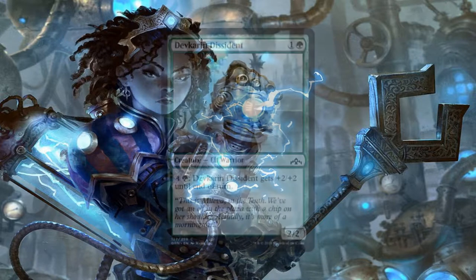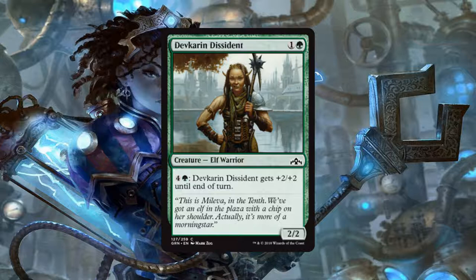Then we have the Devkarin Dissident, a 2/2 Elf Warrior for 1 generic and 1 green mana, with the ability: pay 4 generic and 1 green to give it +2/+2 until end of turn. A 2/2 for 2 is perfectly acceptable — it's a bear, they've been around since pretty much the beginning of Magic and they've always been playable. The fact that we can pump her later on makes this card a lot better, and the fact that we can pump it multiple times if we have the mana makes this a pretty good card to round your curve out.